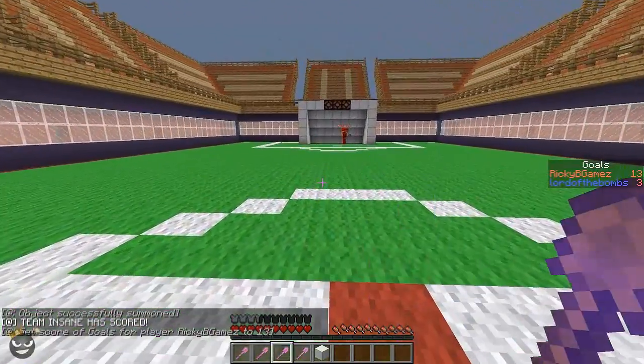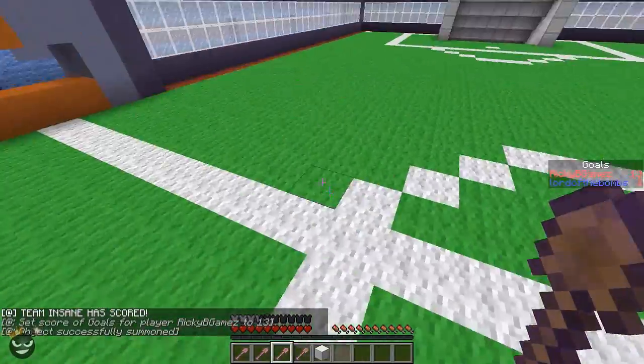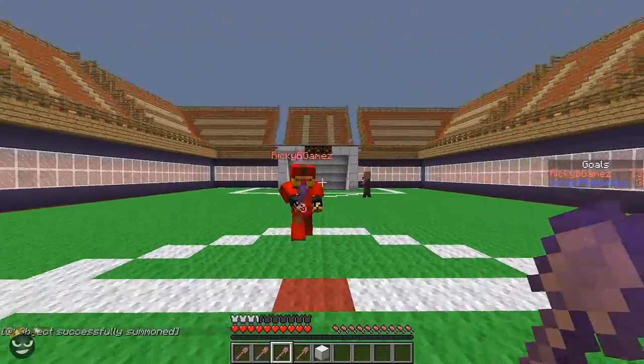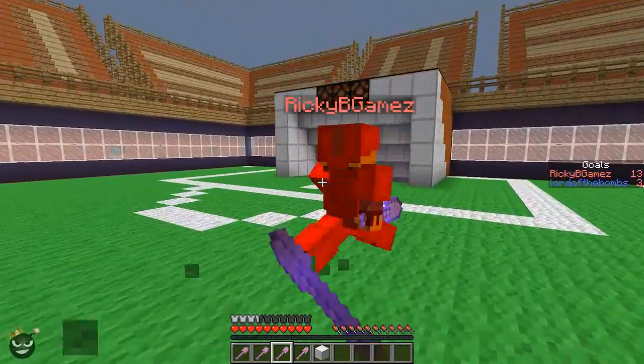When the lighting system comes on, there are lamps in the goal and goalie net that light up — just so you know if the villager went in or not, giving you a little better view.